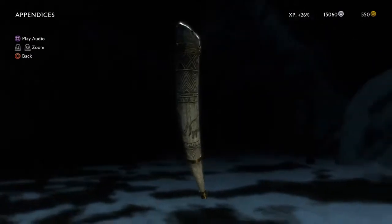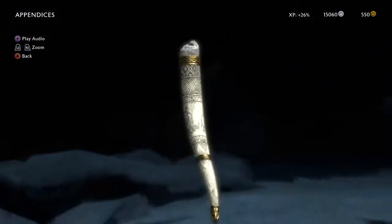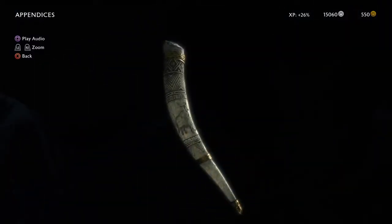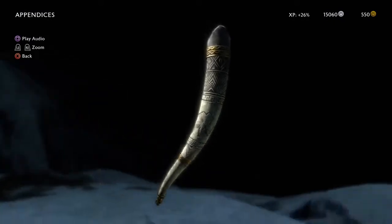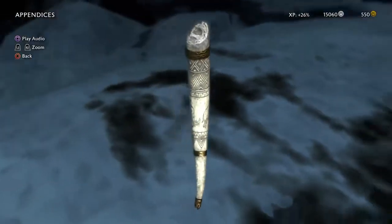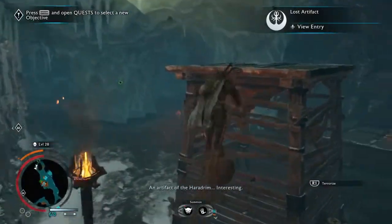This looks like a carved mummock tusk — some ivory. Not sure how big it is, but you can see on there in the middle a carving of probably a Harad riding a mummock, although it looks pretty small for a mummock. Pretty cool. I really hope we could get more interactions.